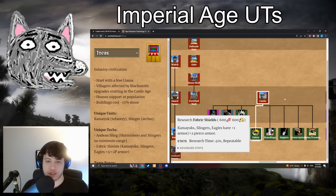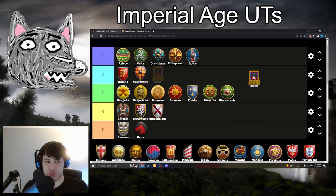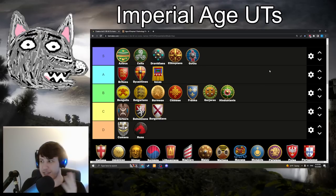Next is Incas with Fabric Shields: 600 food and 600 gold. Kamayuks, Slingers, and Eagles gain plus 1 plus 2 armor. This is a pretty solid upgrade going in A-tier. It's like getting an extra Plate Mail or Ring Archer Armor for those units, and you have Plate Mail and Ring Archer Armor anyway. It makes your Eagles super tanky against archer fire, makes your Slingers that much more difficult to kill, same with Kamayuks — they can become really difficult to take out even with ranged units. It's affecting three of the Incas' best units: Eagles, Kamayuks, and Slingers. Making those units better really helps the power of their gold-intensive counter units in the late game.